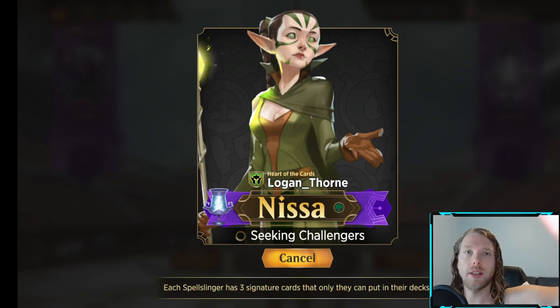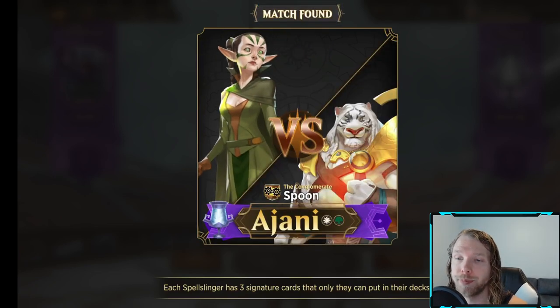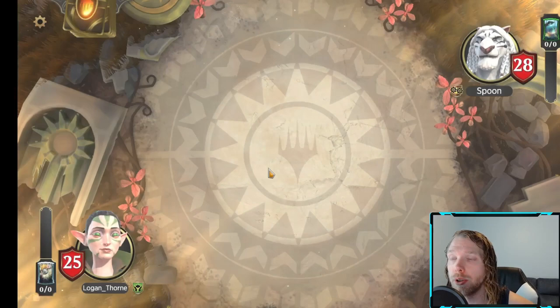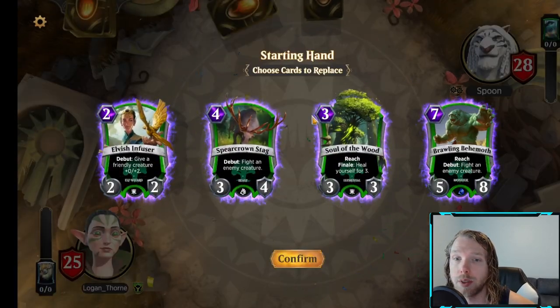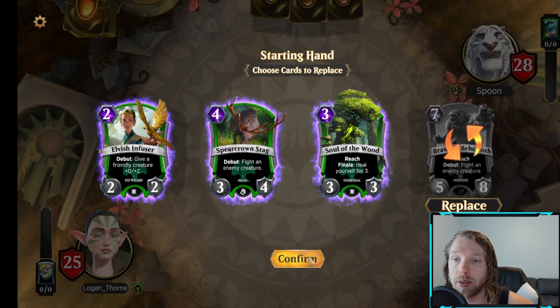Alright, let's see if this kooky deck can actually get a win here. Lava Wave and Day of Judgment are excellent against Ajani, so hopefully the deck does exactly what I want it to do. We have a little bit of ramp and the cost reduction on the Familiar could make it really nice.